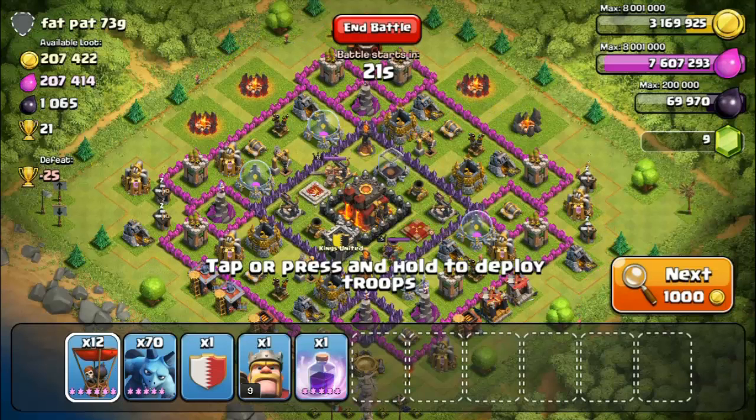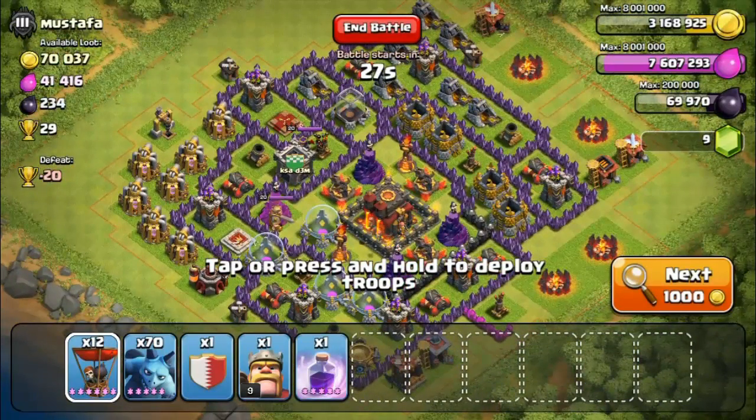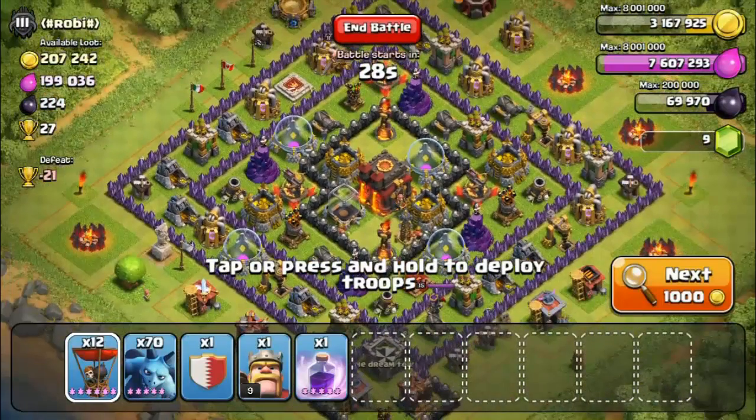As you can see, this guy has still level 1 X-Bows. Here's another example: heroes are both level 20, pretty much everything maxed out except the air towers. Next one, again Town Hall level 10, almost maxed out base as well. And the next one, again, Town Hall level 10.